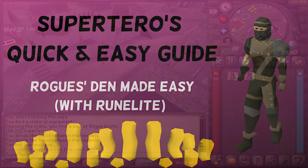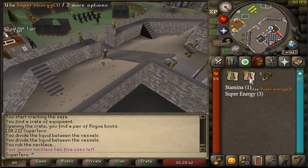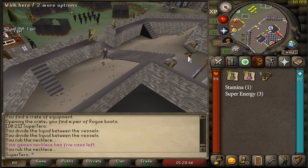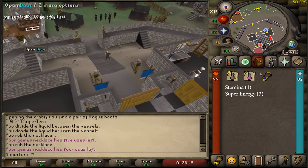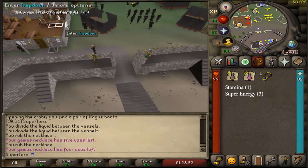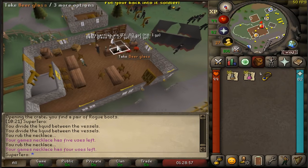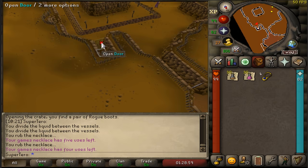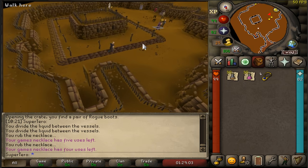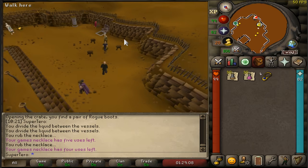Now let's get started. What you're going to need in order to effectively do the Rogue's Den is some potions and a games necklace. Teleport to Burthorpe and go to this bar and down the trapdoor. All of this should cost you 100k or less depending on how many potions you buy. I took 30 — I probably won't need it all, but it's nice not to run out in the middle of the grind. You have to talk to Brian if you haven't unlocked the minigame yet.